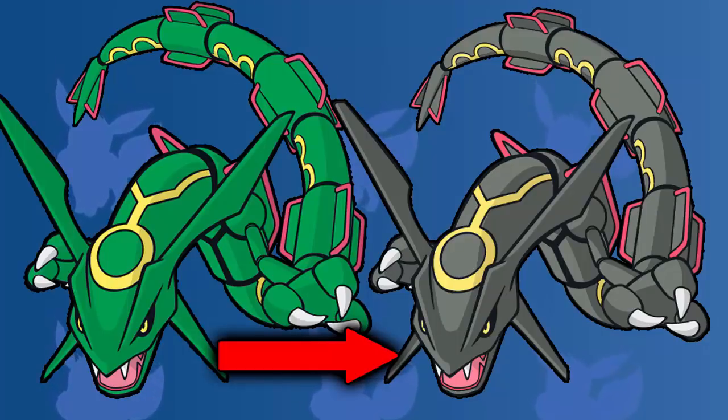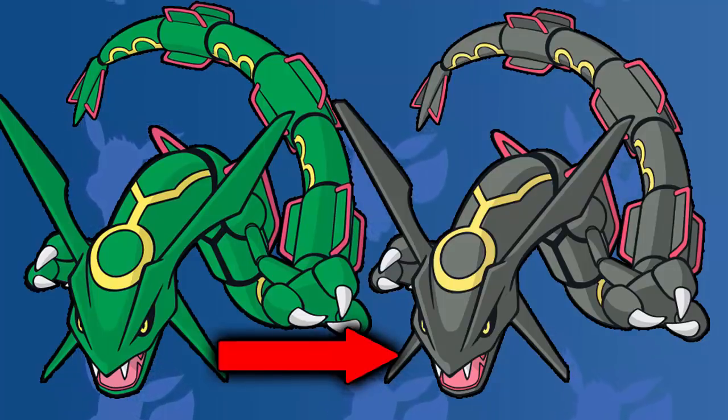I don't know what it is about dark shinies, it just goes so well. And then the yellow lines on his body really complement the dark, and then the red as well — it just tops it all off. And so for me, that is why Rayquaza is the best shiny looking dragon type Pokemon.